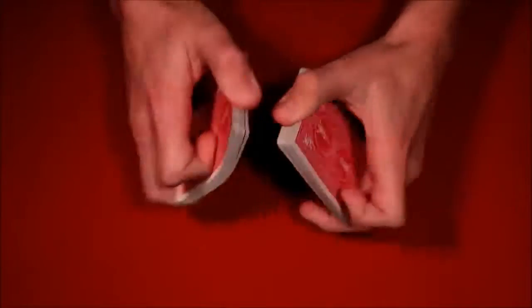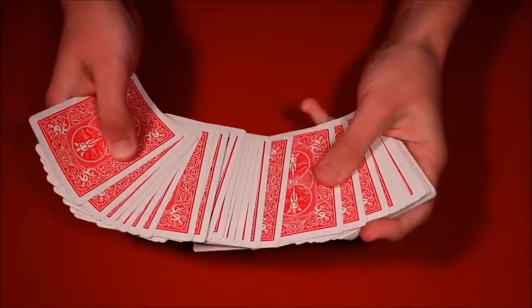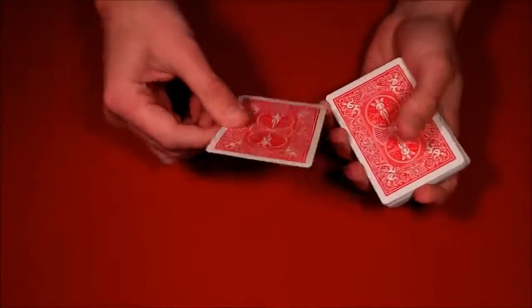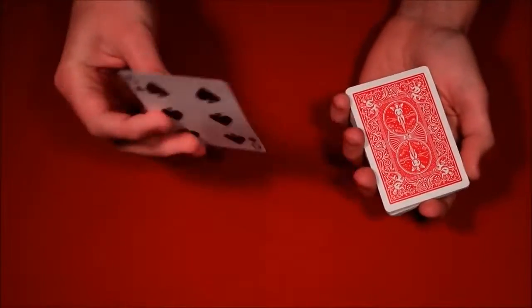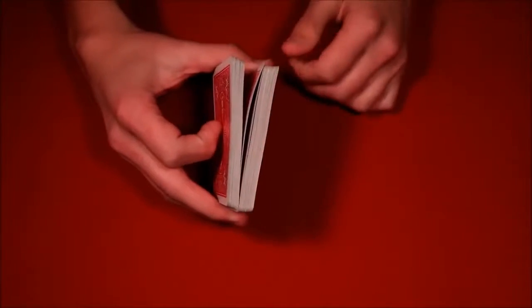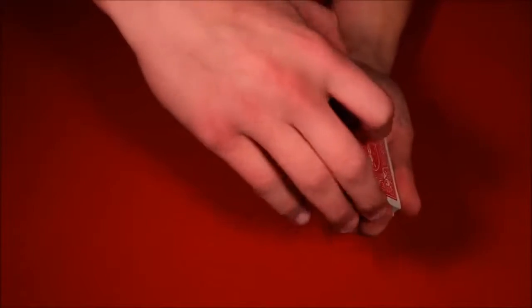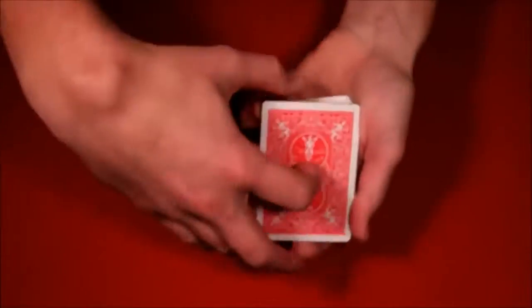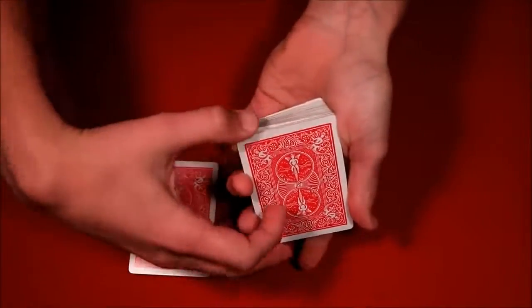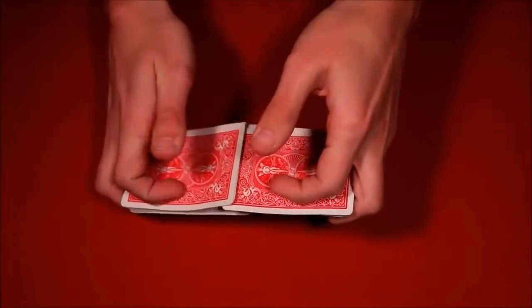For the second trick — also impromptu, no setup — have the spectator pick another card, let's say the six of spades. Give them the same illusion of mixing it in: push down on the card and insert it simultaneously to create that break. This time, controlling the card to the top works differently: grab the top half of the cards and put it on the table, then pick up from the break. If you know how to riffle shuffle, you can do one — just make sure to leave the spectator's card on top.